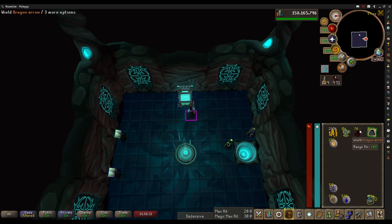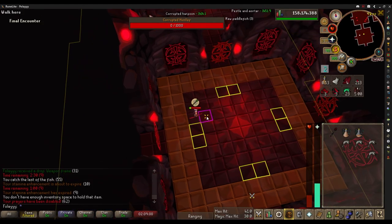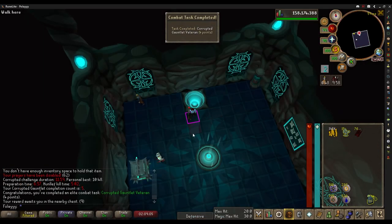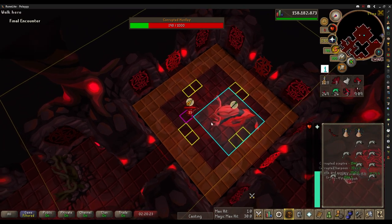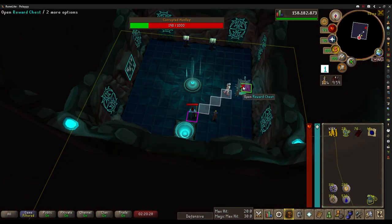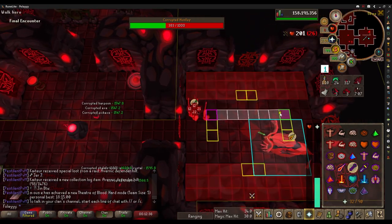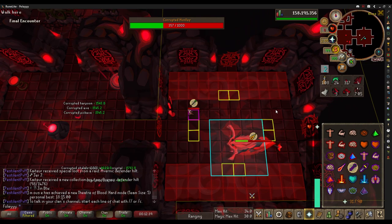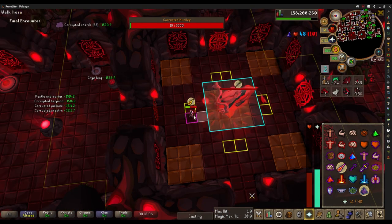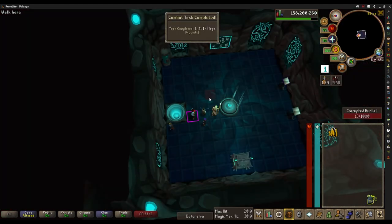Some rune plateskirts and dragon arrows — nice. That got really close at the end, but we got the kill. That is five kills. I didn't switch prayers — a lot happening right there for me. I was red-clicking Hunllef.